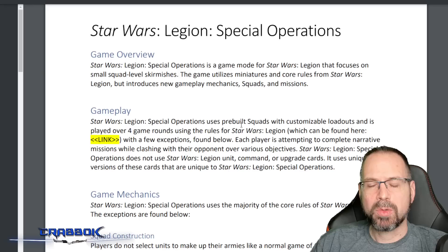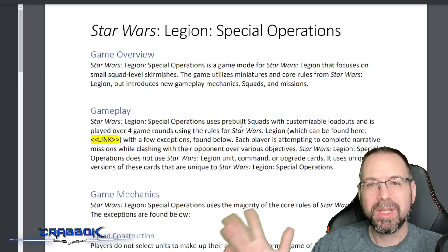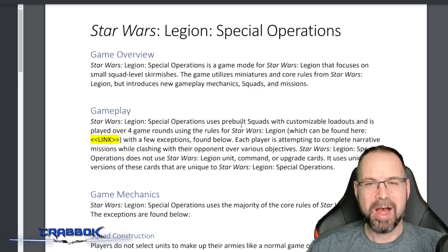Another major difference is that you use pre-made squads — there's no list building here. You run specific quick builds, kind of like the quick builds they did for X-Wing. These are all new units, and pretty much everything in the game is new except for a couple of the basic Star Wars Legion rules and the miniatures themselves.